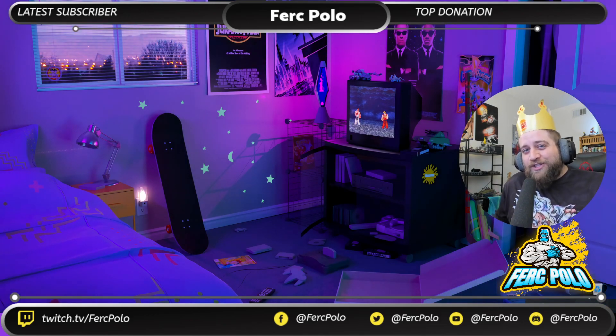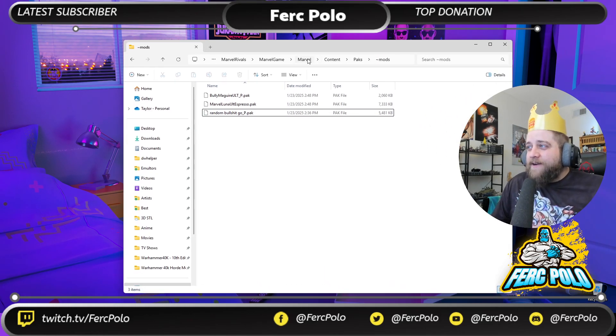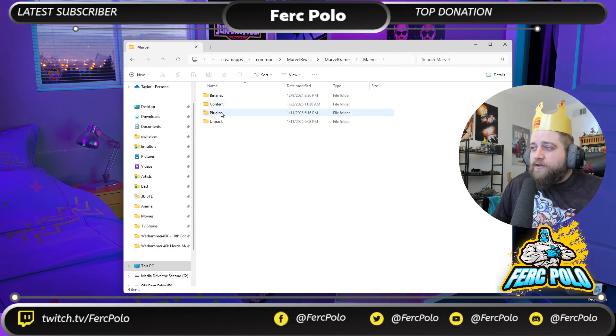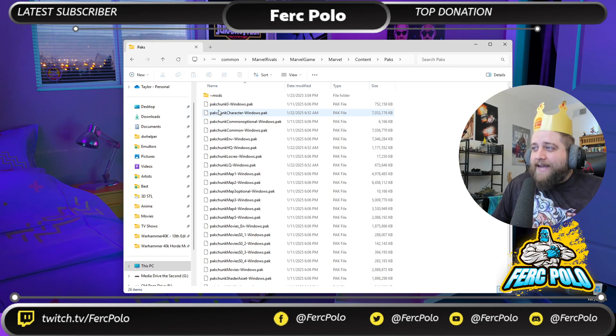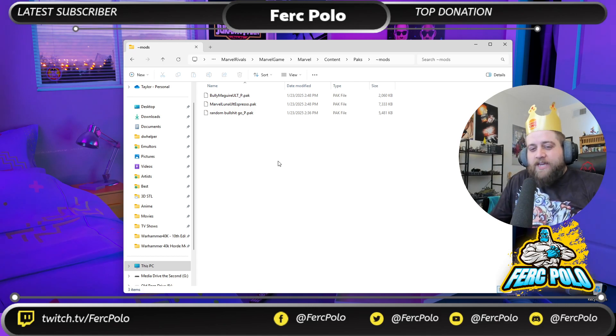Update the game, and once updated, create a pseudo mods folder. The path is: Marvel Game > Content > Packs > Mods. That's it - this is where your mods go. This makes it super easy to keep your mods in order and undo or redo mods and swap things out.